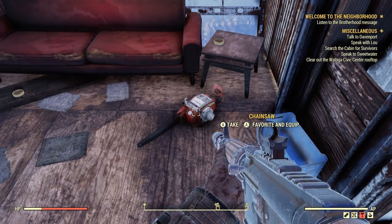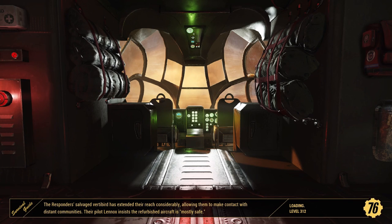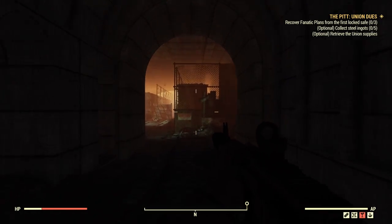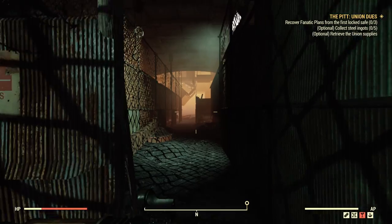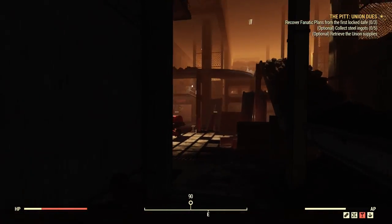For chainsaws three, four, and five, you're going to want to go to Union Dew's Expedition. You can do this solo or if you join someone else you can have a chance of getting them as well. Once you spawn in, you want to run down the hallway. The spots are kind of spread out but once you get the hang of the route, you should be good.